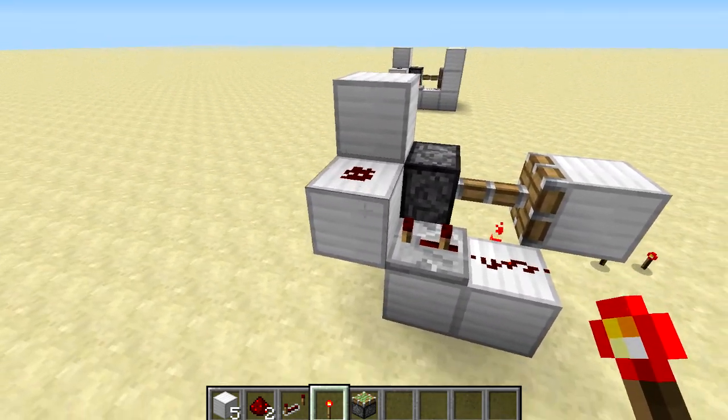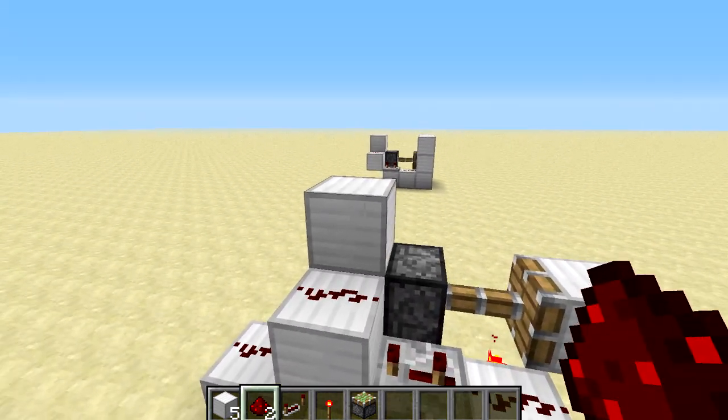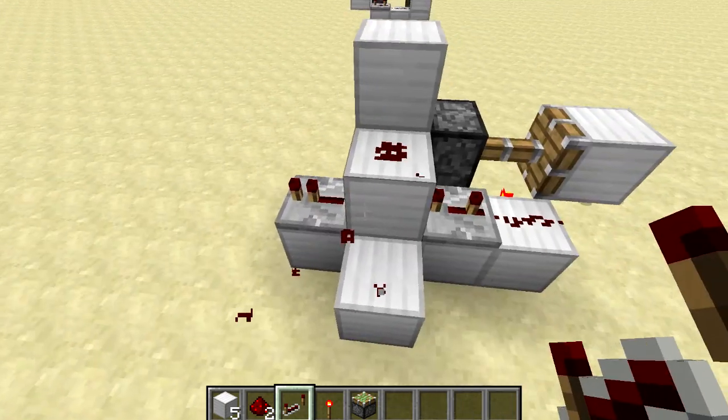Remember, this is where you get your redstone signal from. If you put a piece of redstone down like this it will stop it from working, because this will no longer power this block here. So you can either pull the signal off to the side like this, or put down a repeater like that to get your input.